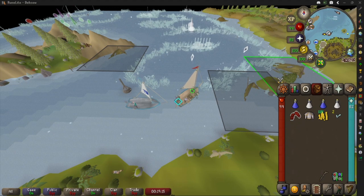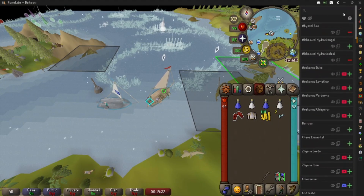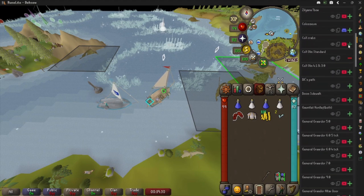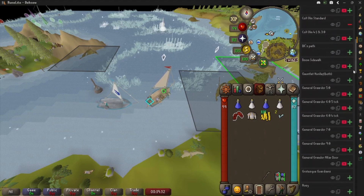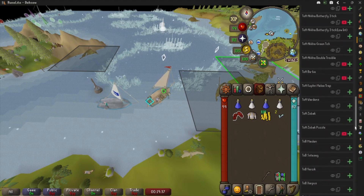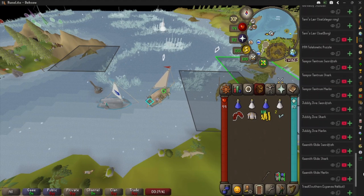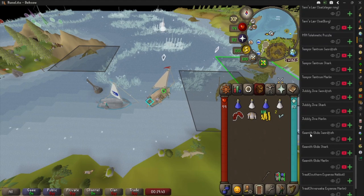Hey guys, it's Deso, and today I'm going to show you how to use a great plugin in RuneLite called TilePacks. TilePacks automatically on install has some pre-downloaded tile sets that you can use for a lot of great bosses — DKs, Path to get there, a whole bunch of things that are very helpful. I myself created the presets for the Barrows Trials, all nine of these, and worked with the dev to get these imported.